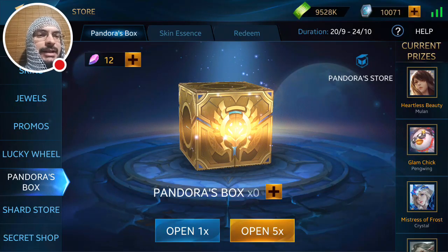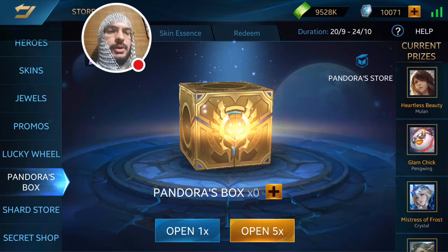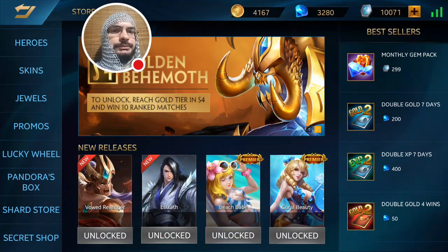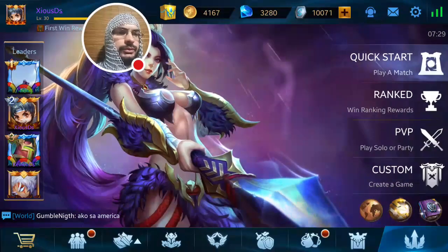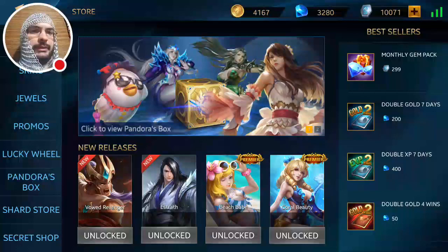I need more boxes and more Hope Stones. I'm quickly exchanging Hope Stones because I have enough essences and I don't want to keep buying when I can exchange that junk in. Actually, I'll need them next time anyway — it's going to be faster.